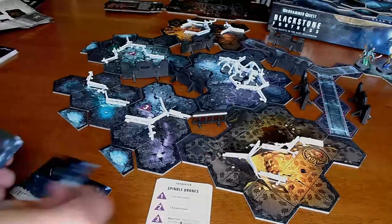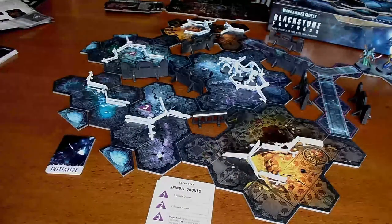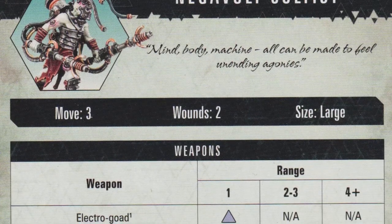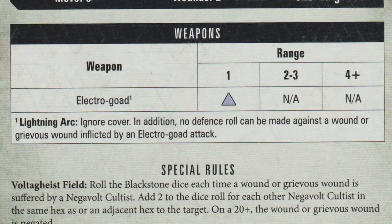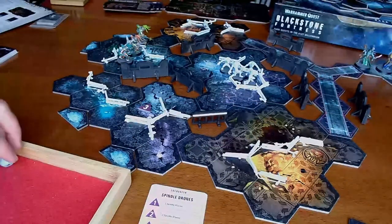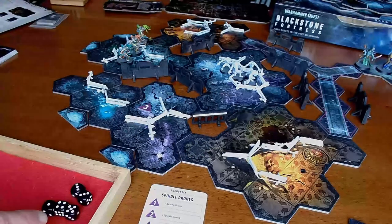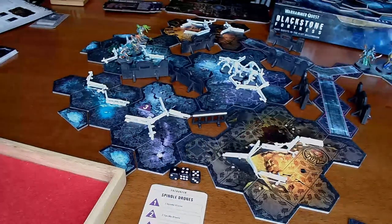So now I have my initiative deck. The Negavolt Cultists are a fascinating little group — they use the Electric Goad as their weapon and they ignore cover. In addition, no defense roll can be made against a wound or Grievous Wound inflicted by an Electro Goad attack. Now I need to roll all of the dice for my heroes. I ignore doubles, so I've got a 1, 4, and 5 that are valid — those are my emergency dice. The 3 and 3 we have to ignore.